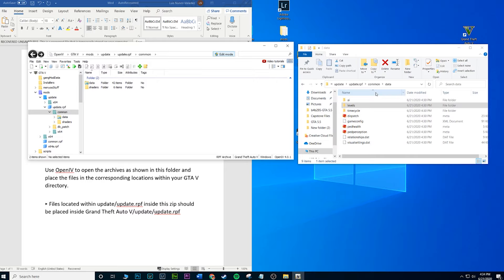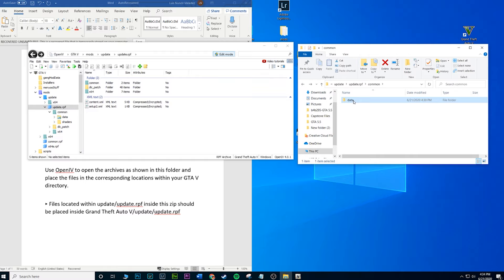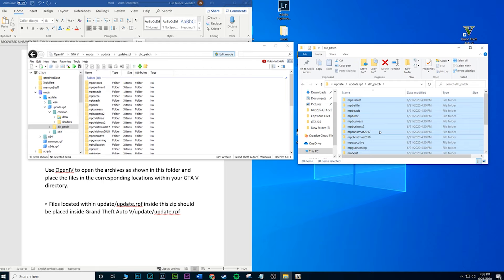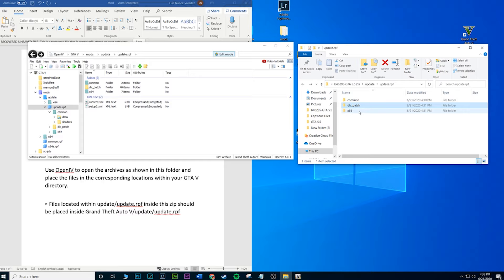Everything inside the AI folder and levels folder gets replaced with the modded versions, and so on. The data folder is done, so the common folder is pretty much done. Now go to the dlc patch — go inside the dlc patch on OpenIV, go inside dlc patch in the mod, and you'll see very similar folders. Just click the first one, hold Shift, click the very last one to highlight all of them, then drag and drop. All those folders should now be replaced with the modded folders.